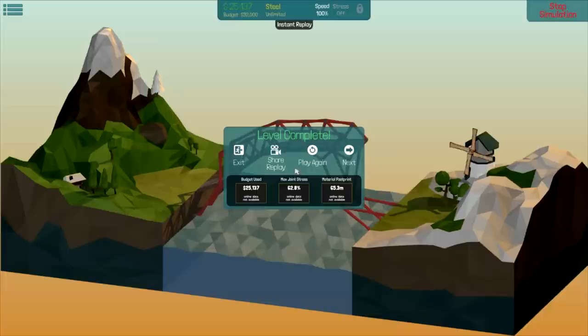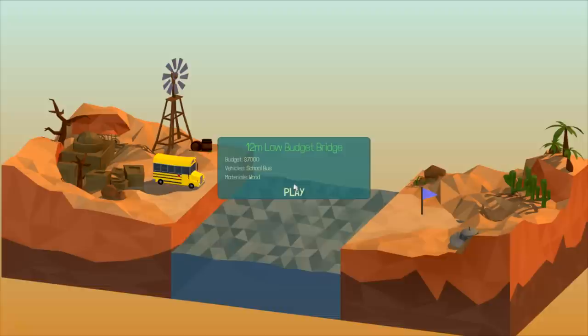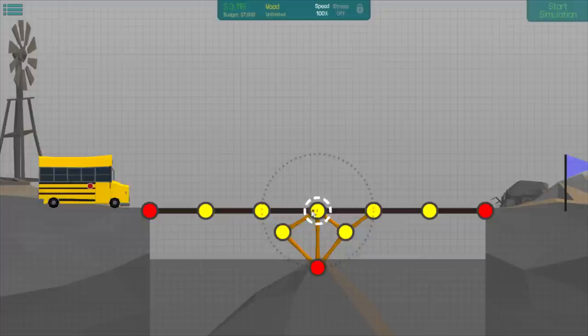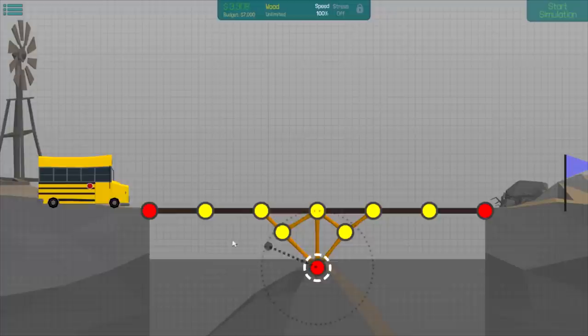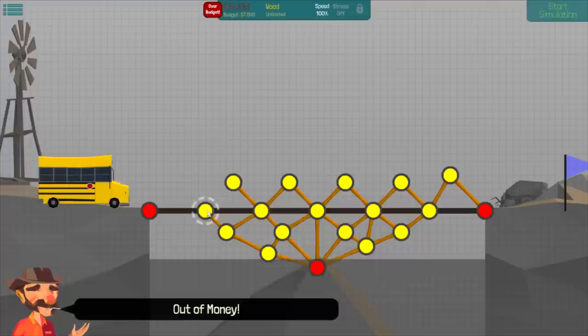Okay, here we go — a 12-meter low-budget bridge. I like how we keep building low-budget bridges with school buses. Out of all the vehicles you could choose, why would you choose the one that transports children? Unless you hate children, game. So yeah, we're just going to build a simple triangular structure here, nothing too fancy. I don't know why people say engineers are so smart — it's just triangles. That's all you need to know: build triangles and those will be structurally stable.